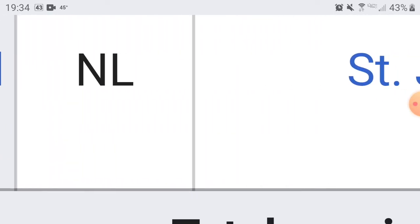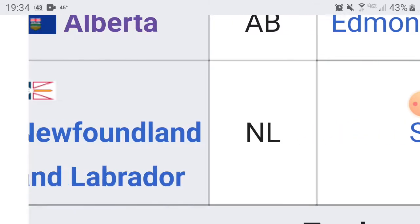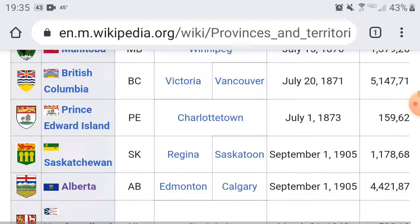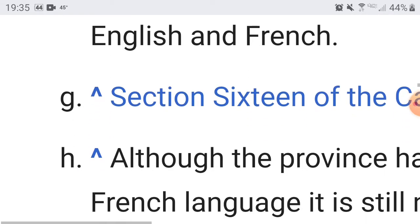Then we have Newfoundland and Labrador. The capital is St. John's. I really like this flag. If you look at it from a different standpoint, it looks like the British flag divided in half. Now, it is off-center — that does kind of annoy me, but whatever. It's a pretty trippy-looking flag. I'm going to give you guys a 7. It's a pretty mesmerizing flag. So far, British Columbia is definitely winning.